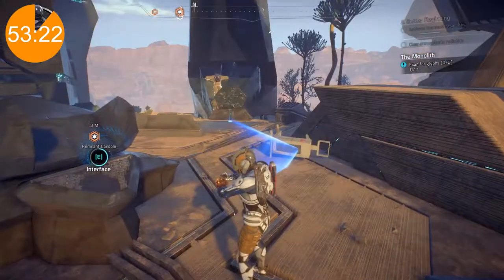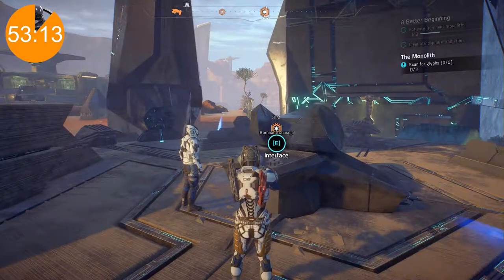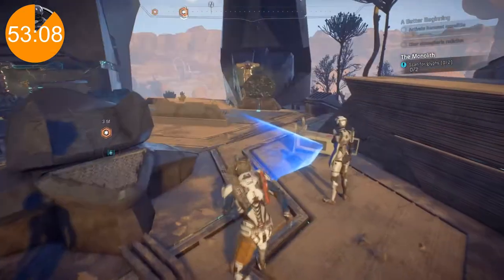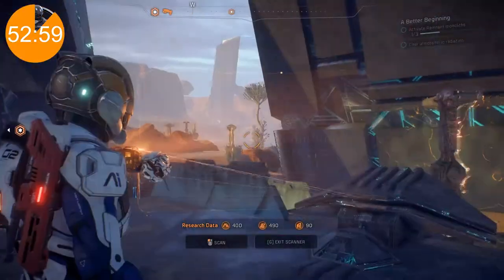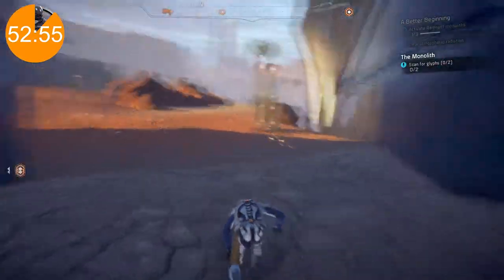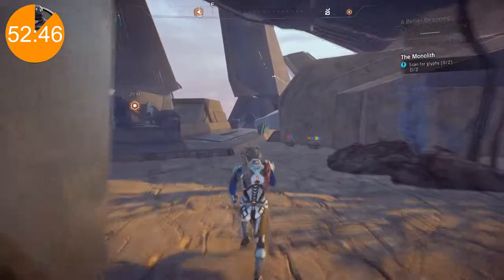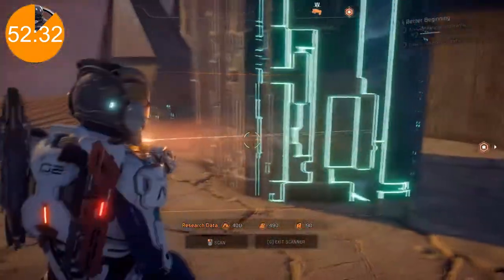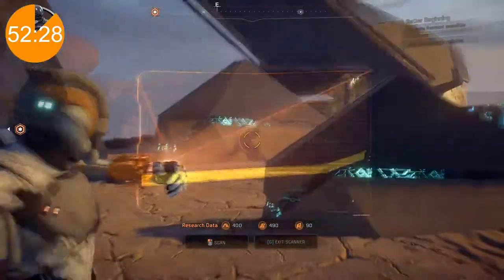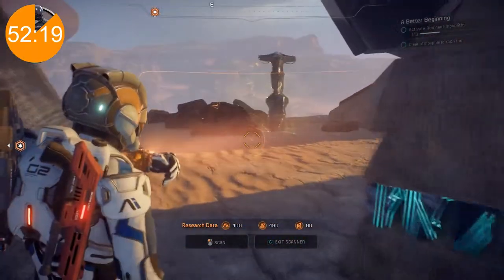Remnant console — you'll need to scan for the glyphs. Guess we'll have to scan for the rest of these. Where is it then? Is it upstairs? I think so, so we might have to go up there. Scan for glyphs — where are the glyphs? Oh there. Remnant pillar — that wasn't a glyph. There — what's that? Oh, that's outside of the safe zone. You're not gonna trick me into going out there.